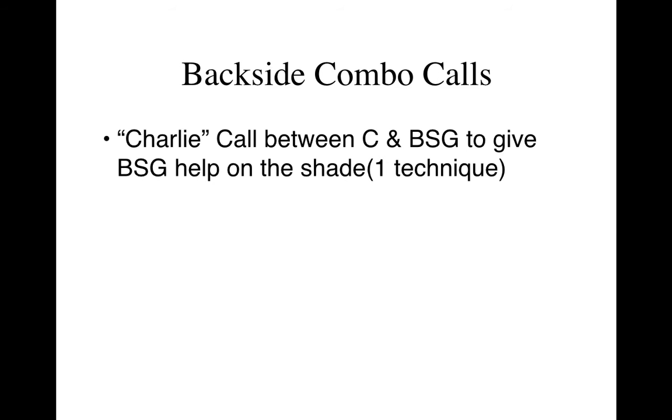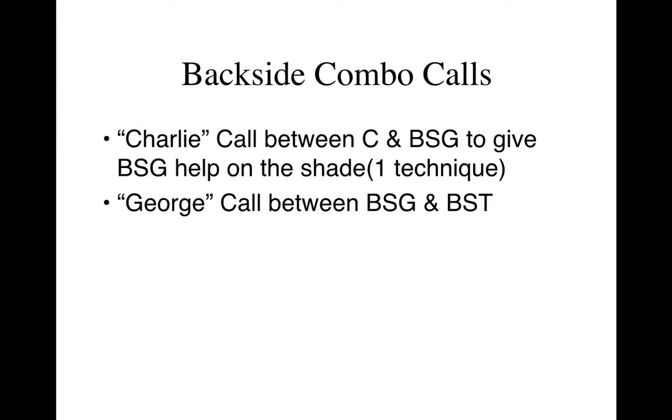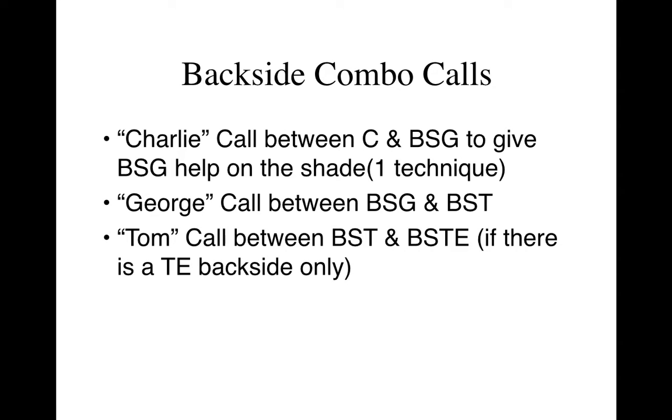Backside combos also have calls. Charlie is a call between the center and the backside guard for the backside guard to give help on a shade or one technique. George is a call between the backside guard and the backside tackle, and Tom is a call between the backside tackle and the backside tight end if there's a tight end to the back side.